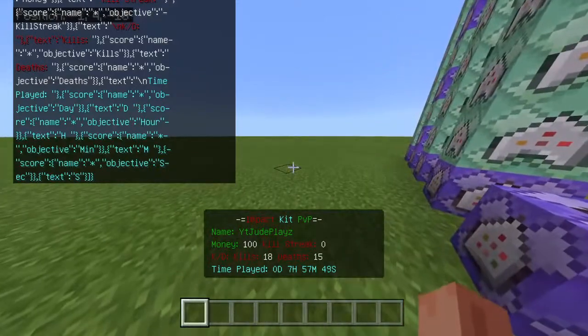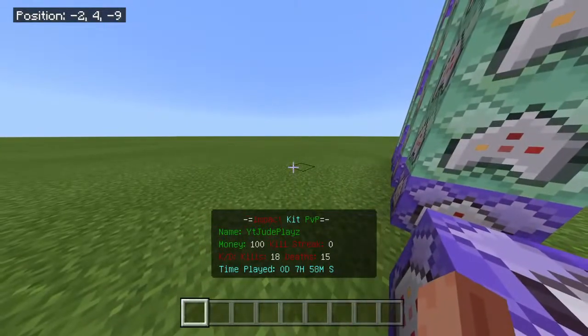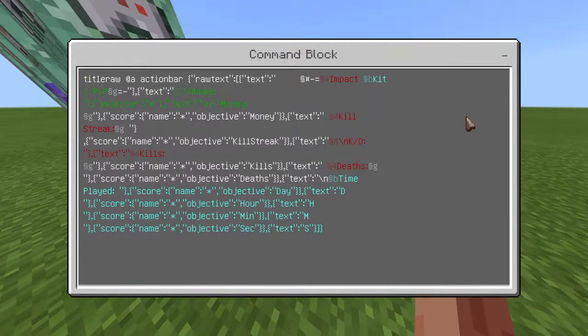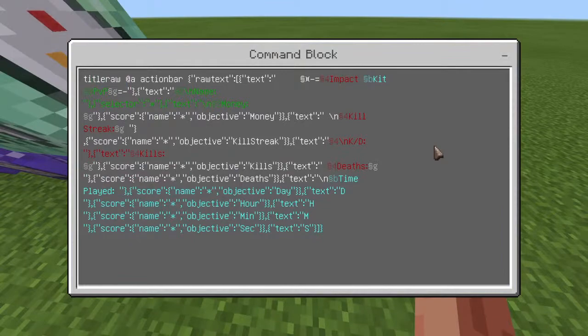For 'Time Played' I put a slash, and for the day, hour, minute, and second labels I kept them on the same line without a separate slash because it looks proper that way. If you want to move any of them down a space, or make your own objectives, I'll show how to customize that in the future. I just want to show how to move things like kill streak. You put a reverse backslash to push it down, and if you want to move it back, just remove that slash. Not too complicated.